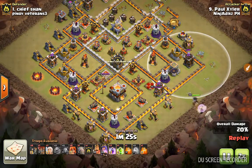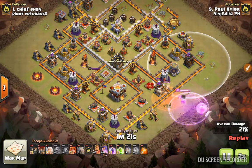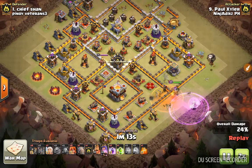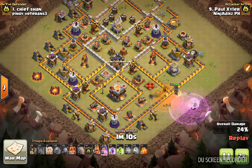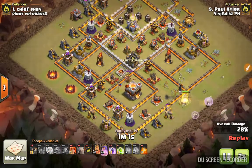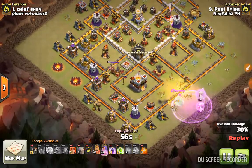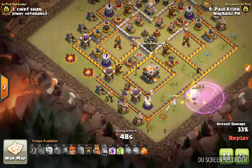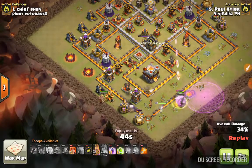Now I'm basically focusing on doing a queen walk, trying to get that queen going right away. One of the guys did the queen walk right there and she died, which is why I had the poison spell and rage spell ready. The eagle activated as soon as I dropped the fifth troop, so I had to activate her ability right away.